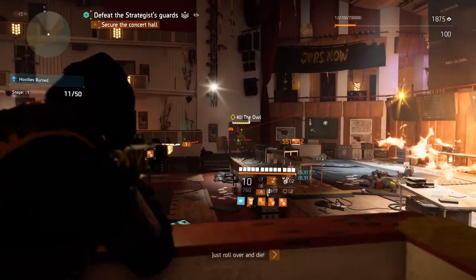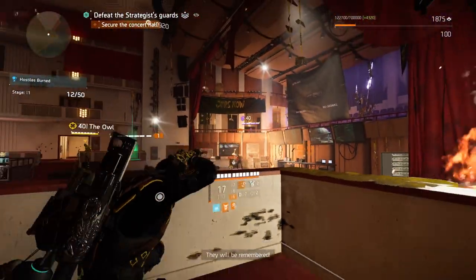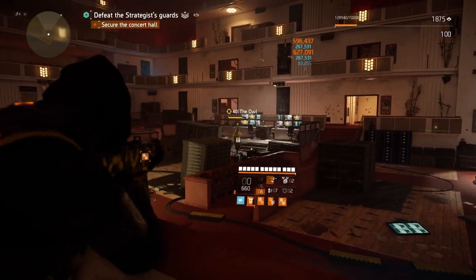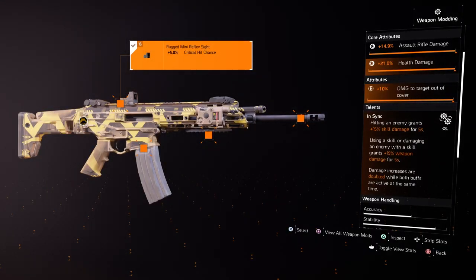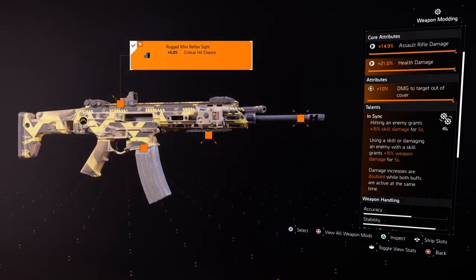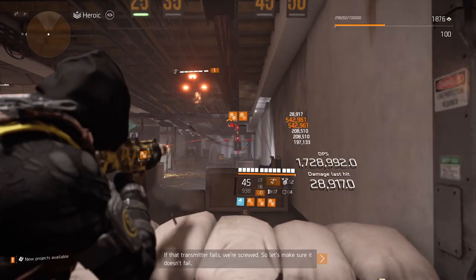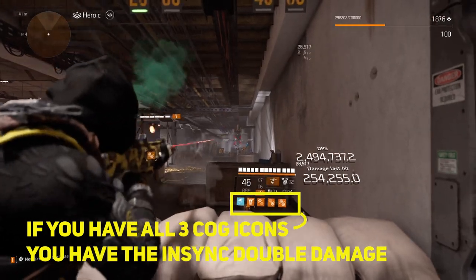Let's talk quickly about the ACR — one of the best assault rifles for long range, or maybe the best one, beating the Fall with 130k total damage and 650 RPMs with a big magazine of 50 rounds. Rolled with heal damage and damage to target out of cover. We roll the talent NSYNC to have that initial burst of damage when we use damaging skills at the same time. Firing and hitting an enemy grants 15% skill damage, and if that skill damages the enemy, it grants 15% weapon damage. If both buffs are up, it doubles the damage percentage — so that's 30% weapon damage and 30% skill damage per 5 seconds. That is huge, and that's why NSYNC is still one of the best damaging weapon talents.